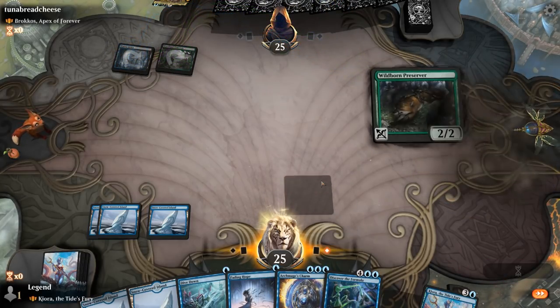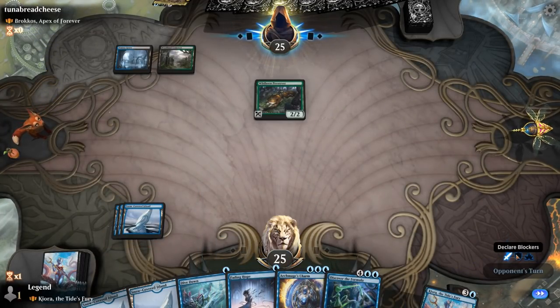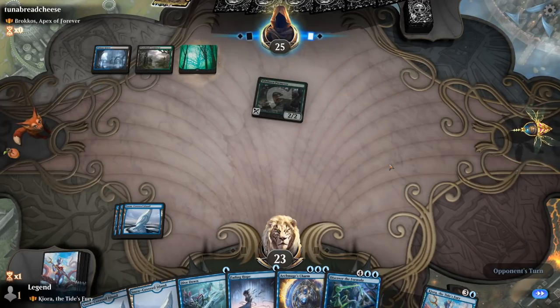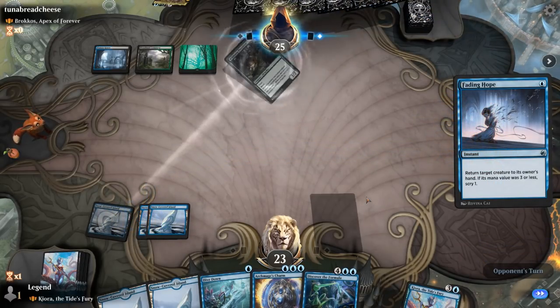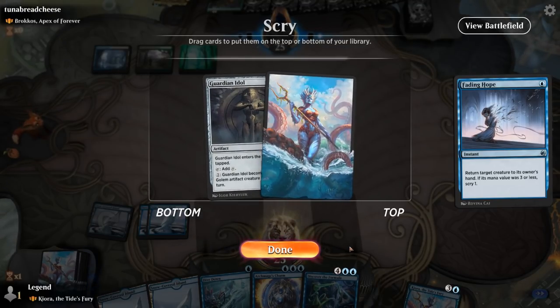The opponent flashes in a Wildborn Preserver. We'll take the two damage and maybe bounce it end of turn so we can keep a Charm to counter something relevant. We bounce the Wildborn Preserver — opponent can of course replay it for two mana. With Guardian Idol, I don't think I'm tapping out for Kiora next turn, so I'll just keep up Charm again.